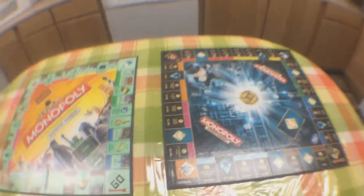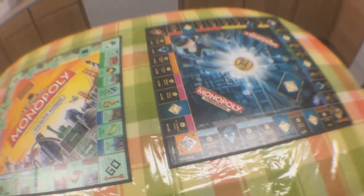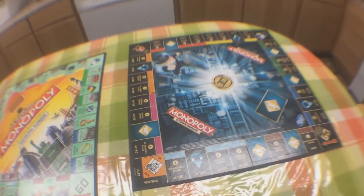So you can choose how you want to play. If you want to play faster, go with the Ultimate Banking. If you want to play longer, use custom rules with the original-style game. But this video is not about how to play Monopoly — this is just a comparison of this one versus that one.